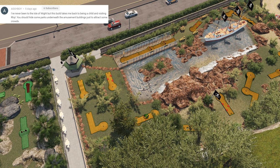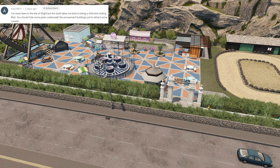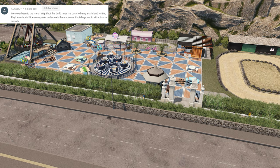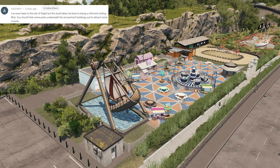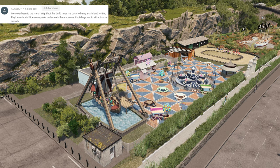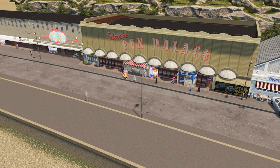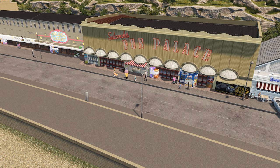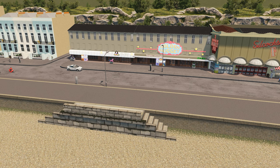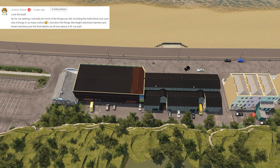We had a nice comment from Aggie Boy who mentioned putting in some parks underneath the amusement buildings to attract more people. We did actually do this — I've been adding generators into the buildings themselves to generate more people, because the buildings themselves don't tend to do that. I also added some houses in there to get more people in the area. As Aggie Boy says, that's a really good way of getting more people to your area.